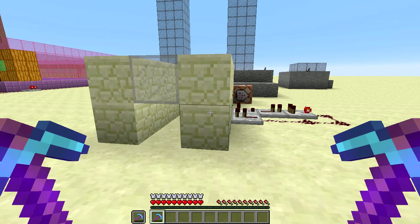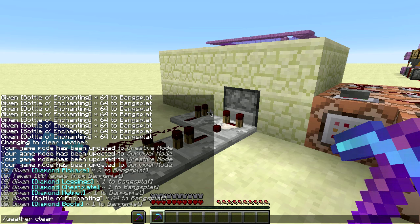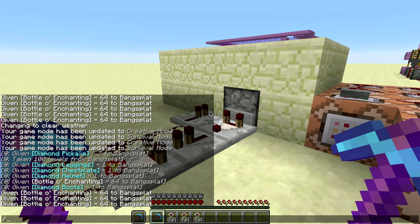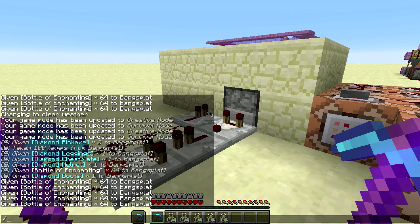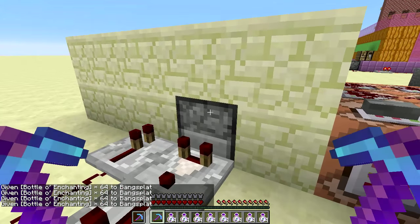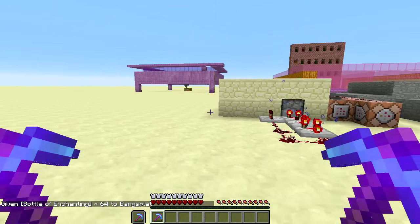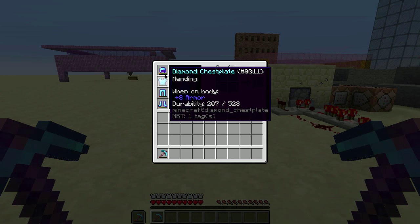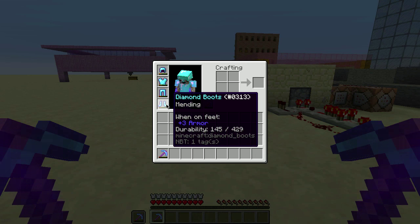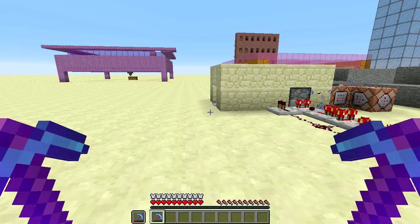So I think we can say that the wiki is correct. The next question is: what happens when something is completely repaired but still has the mending enchantment? At what point does the XP start going into your XP bar? Some of this stuff — like the helmet is going to be repaired pretty quickly, and the boots — these don't have a huge durability cap to start with. The picks have much higher durability.